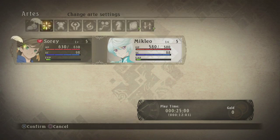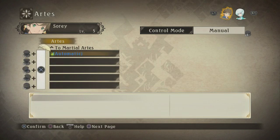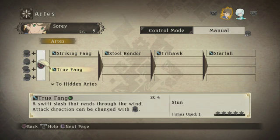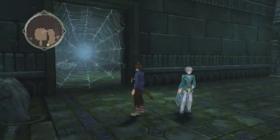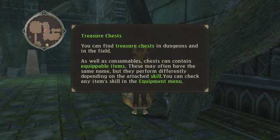It's not support talents — where is it? Okay, here it is. I'm gonna throw this in manual. Okay, so these are just neutral. Treasure chests — you can find treasure chests in dungeons and in the field. Consumable chests can contain equippable items. These may often have the same name, but they perform differently depending on the attached skill.